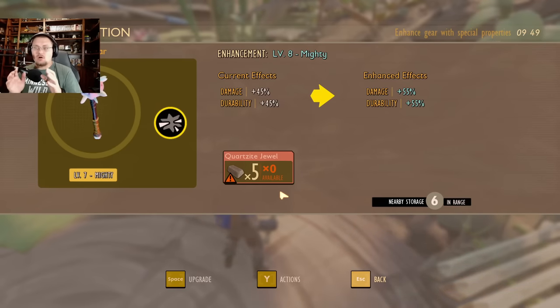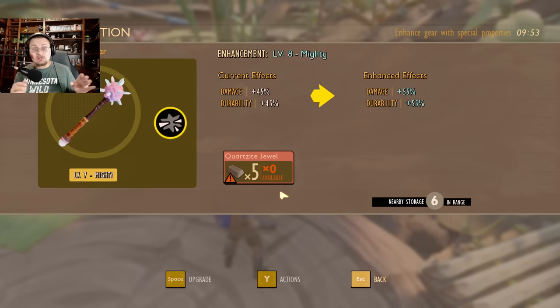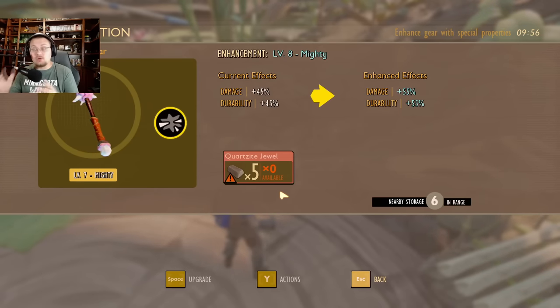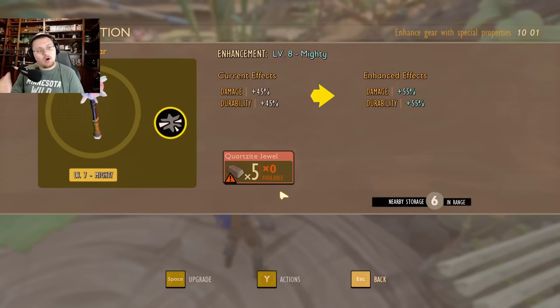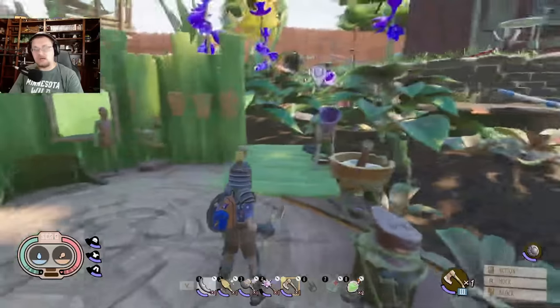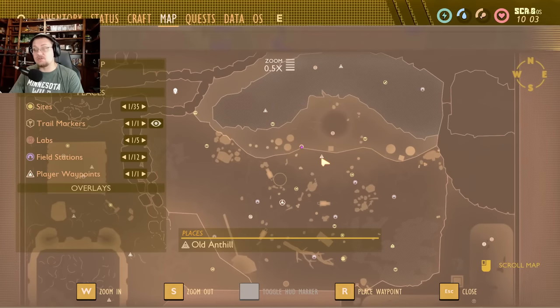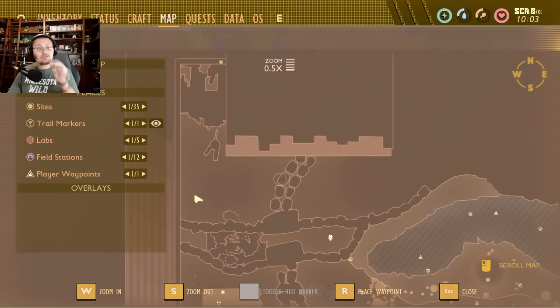Think about it like this: five quartzite jewels is going to be ten quartzite globs, and ten quartzite globs is 100 pieces of quartzite. So you're going to need to do a lot of grinding to get a weapon you really like up to level 8, and then level 9, which is the new max level. Some locations for quartzite: there's a bunch over in the haze, a bunch in both the abandoned anthill and the western anthill, and up in the new canyons there are small pieces of quartzite you can find and harvest.